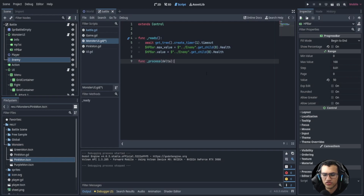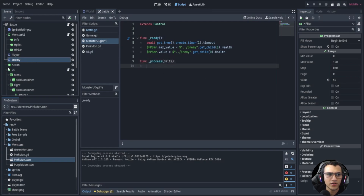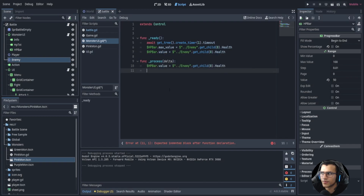Now let's add a process function to update our enemy's HP. This is pretty easy - all we have to do is take the value and update it. I also want to update the text, so here we can get the HP text.